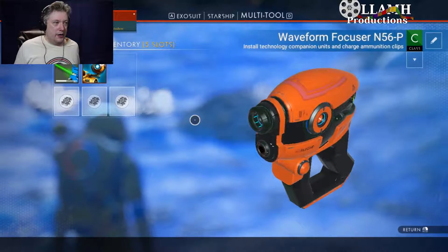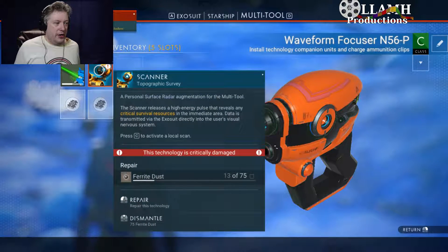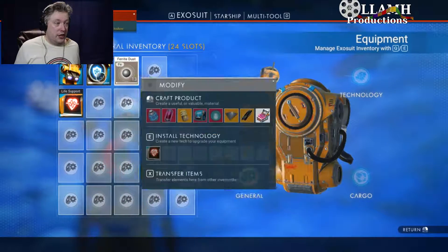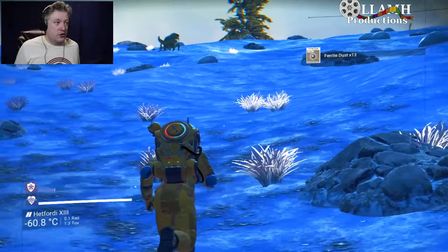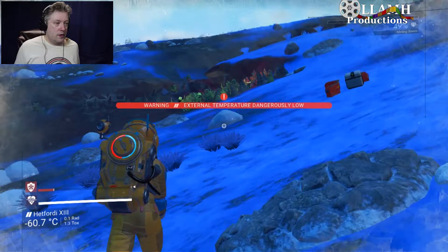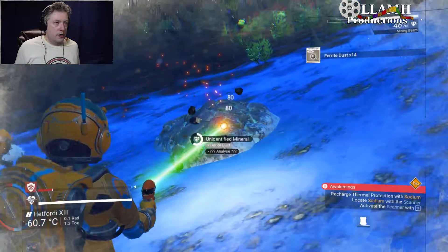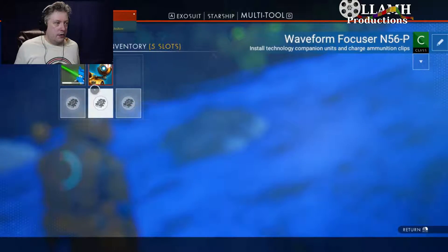We have third person view now. To repair our scanner we need ferrite dust. Our hazard protection is pretty low and falling, so we need to find some sodium or sodium nitrate. If we can repair our scanner, we should be able to locate some.